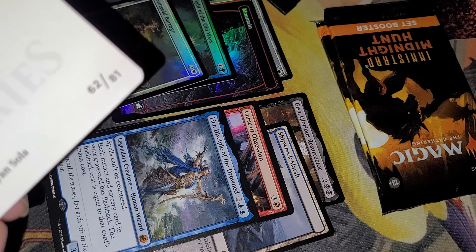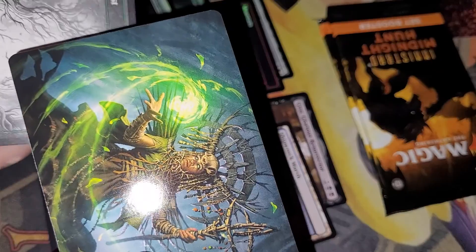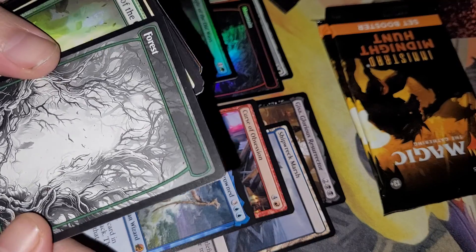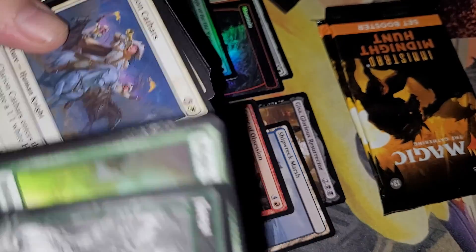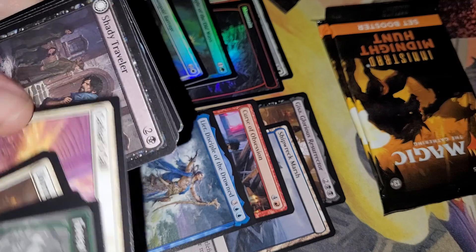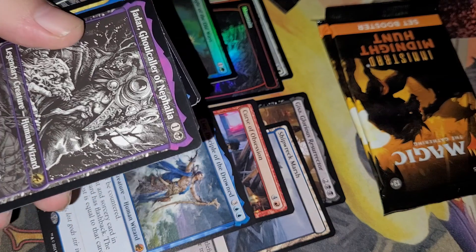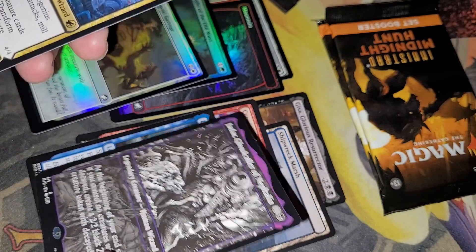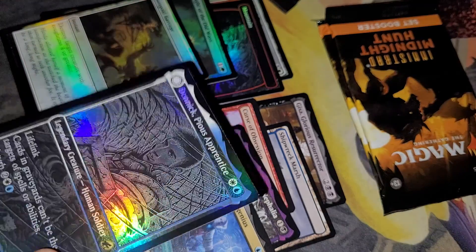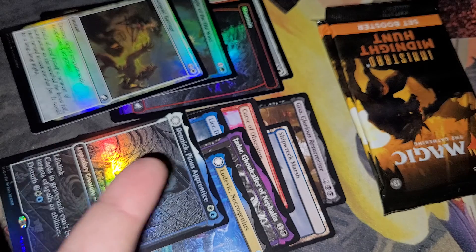Pack four — we have the Dunhart Pride art card, which is cool. Forest and commons, then our first uncommon, more uncommons. Showcase Jadar — four rares. Nice. And a Ludwig, and a showcase foil Denic — that's my second foil showcase Denic. Three rares, even though it's not a lot of money, that's still really cool.